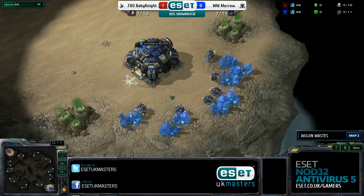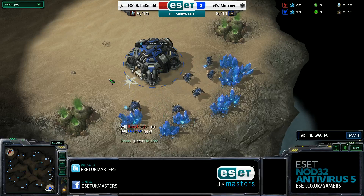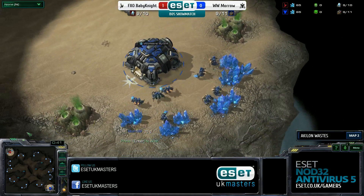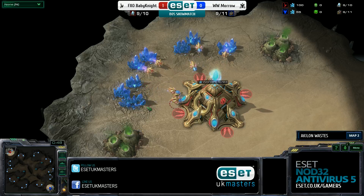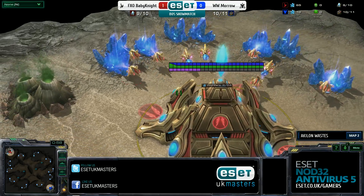We're here on Akalon Way for game number two of the best-of-nine. We have a TvP matchup - the blue Terran player spawning at the bottom right corner is Morrow, the latest signing for Western Wolves. His opponent in the top left corner as the red Protoss player is representing FX Open EU - a very strong Protoss player who's been posting good results of late. Can he do it in this best-of-nine? It is Baby Knight.